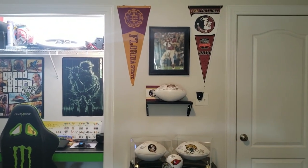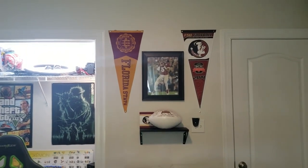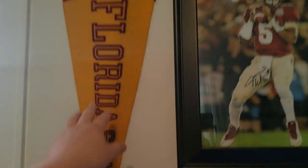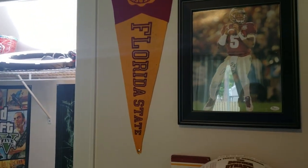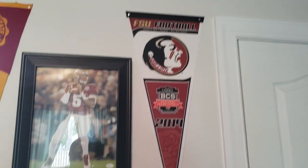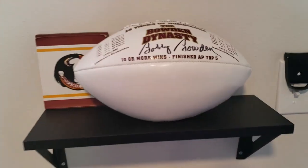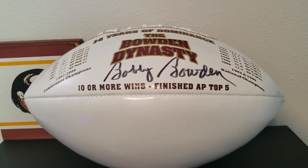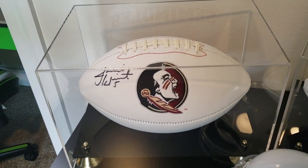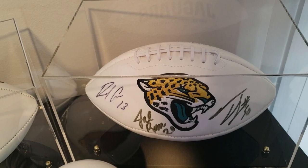Here we are at the last wall of the tour, which has a door on it. This little skinny part of wall I decided to make my FSU football area. At the top, we've got an old pennant from the 1980s, a signed Jameis Winston picture, a pennant from when FSU won the national championship — January 6, 2014, the 2013 national championship. Down here, a Bobby Bowden signed football — he was the head coach for like 30 years at Florida State. Another signed football that we actually got to meet Jameis Winston and watch him sign.